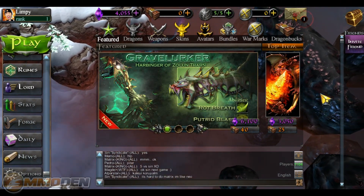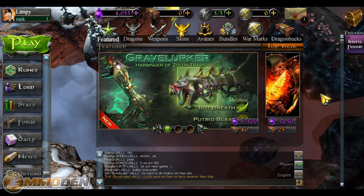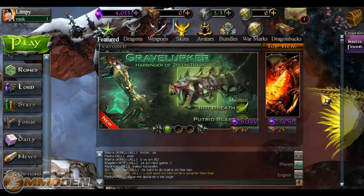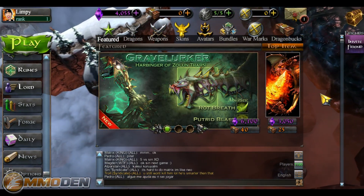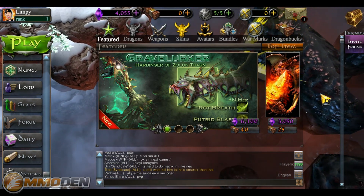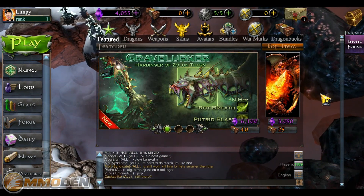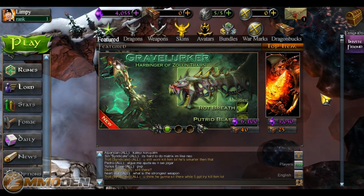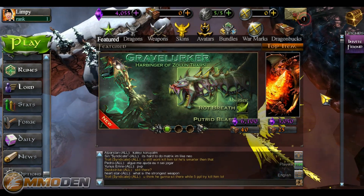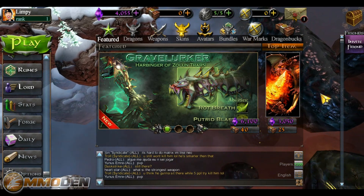Hello everyone and welcome to another episode of Inside the Den. Today we're going to take a look at Dragons and Titans. This is a free-to-play MOBA style battle arena game set right in Facebook, so you're going to be able to log right into Facebook, invite your friends. It's got tons and tons of social aspects, so let's get started and take a look at what the game has to offer.